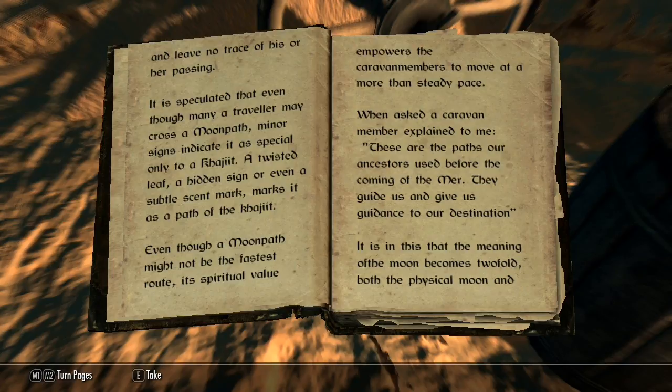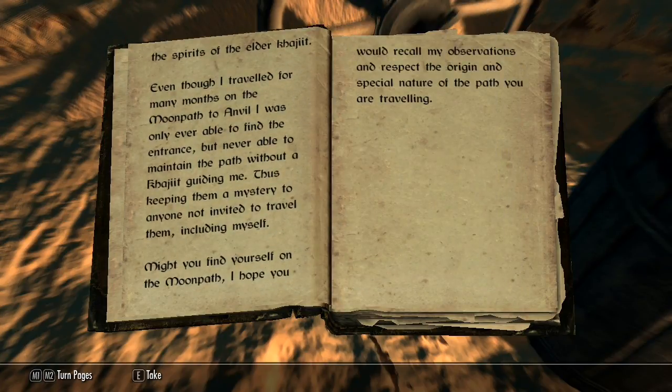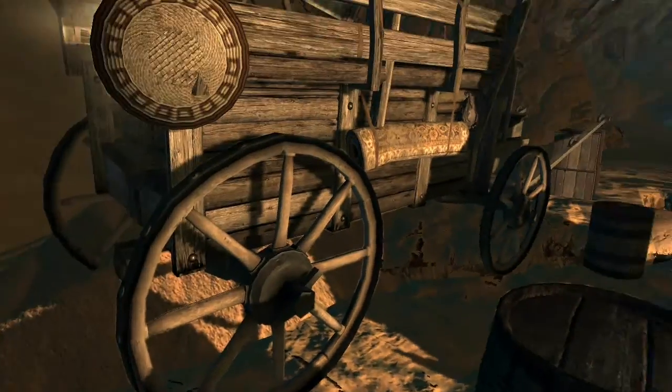It is in this that the meaning of the moon becomes twofold — both the physical moon and the spirits of the elder Khajiit. Even though I traveled for many months on the moon path to Anvil, I was only ever able to find the entrance but never able to maintain the path without a Khajiit guiding me, thus keeping them a mystery to anyone not invited to travel them. If you find yourself on the moon path, I hope you would recall my observations and respect the origin and special nature of the path you are traveling. So there we are then.